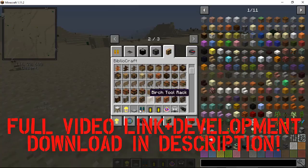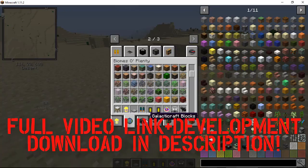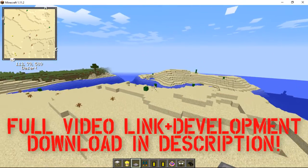We have conveyors, we have Bibliocraft, and Bibliocraft lighting. We have all of these biomes from Biomes o' Plenty, but the biomes of Plenty won't really work. As you can see, it's not spawning a lot in right now.